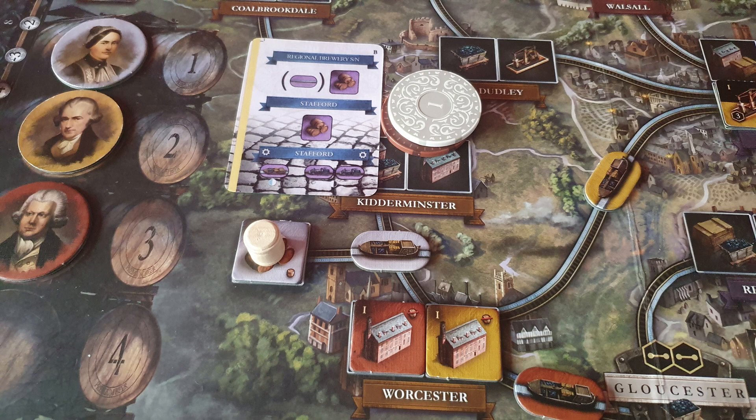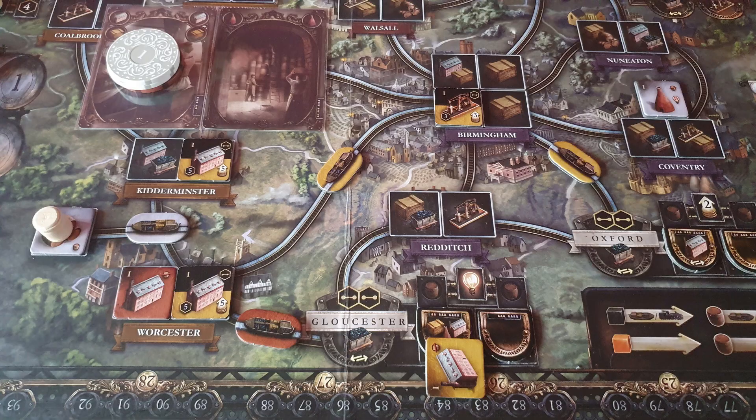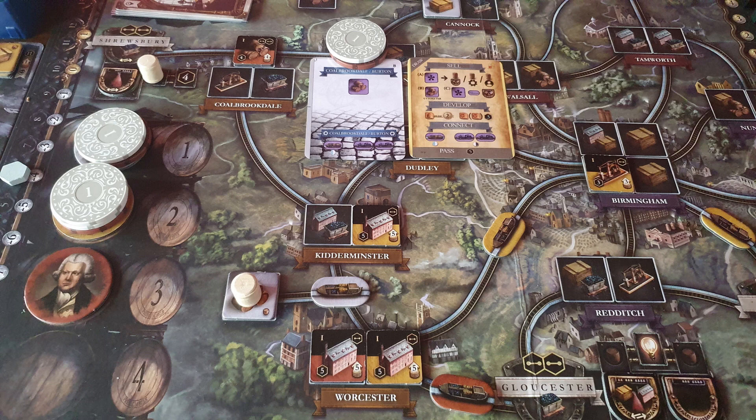Whites build a link from Worcester to Kiddie along with the regional brewery. I decided to take advantage of the link by building a cotton mill in Kiddie and then doing a quick double sale to earn some decent income, along with getting to develop my last level 1 cotton mill. The reds decide to build a brewery in Colebrookdale so the iron market is non-existent near enough, but they then use that beer to sell their cotton in Worcester getting two great flips.